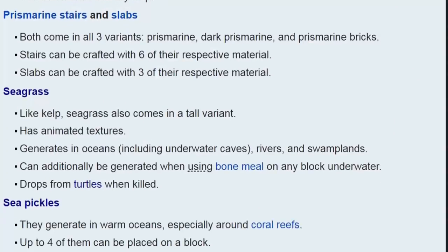Seagrass can be obtained with shears, and you need seagrass to breed turtles, so that's way more important than kelp. Turtles are useful because they give you another potion, and they have this entirely new gameplay aspect which is linked to phantoms — which is the only link I can find to phantoms for their inclusion in this update.